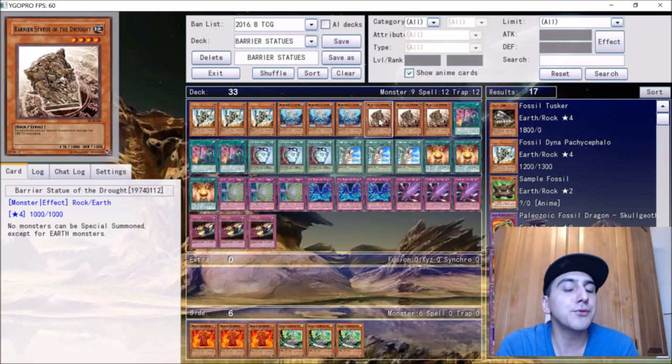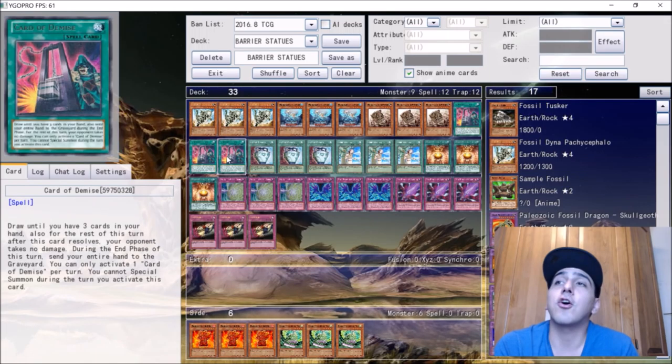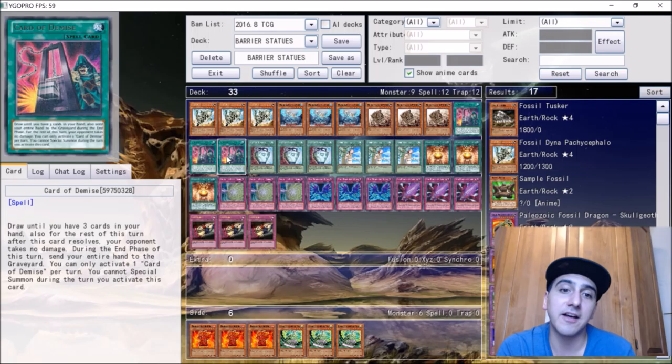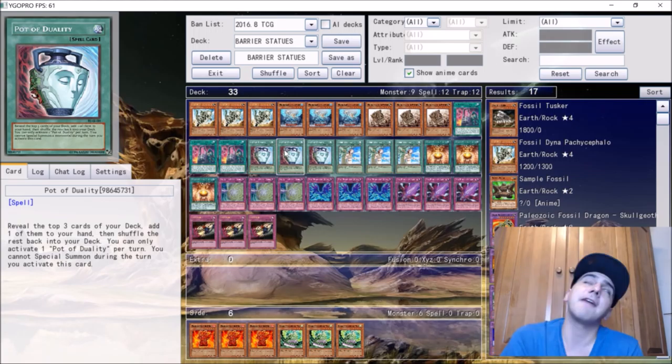The deck does everything you want in a stun deck and more. It establishes a board that literally says you cannot play Yu-Gi-Oh. If you slap down a Barrier Statue of Earth against ABCs, sure they can normal summon, but with the plethora of traps and protective cards we play, your statues are not leaving the field. The deck plays Card of Demise — you're playing a low monster count so it's definitely a card I would play, and in testing I love it.